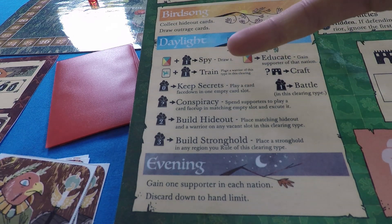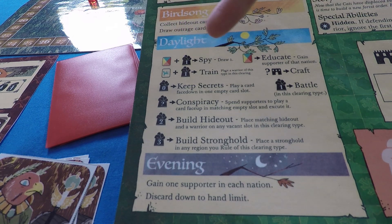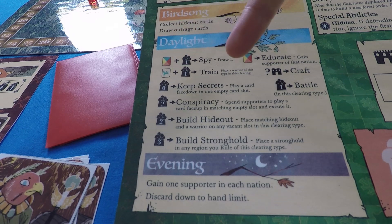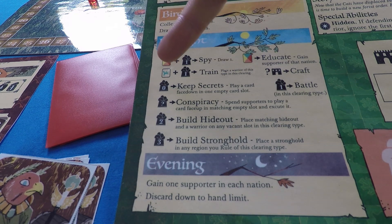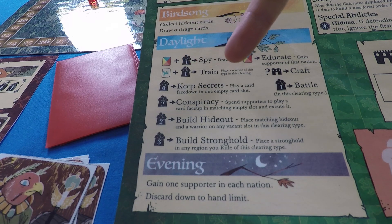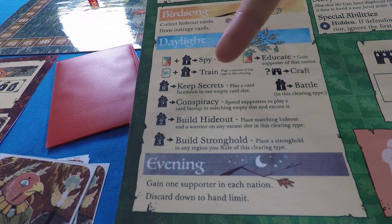The spy action lets you discard a card plus spend one supporter to draw a card. The train action requires you to discard a bird card plus one supporter, then place a warrior of the matching type in a clearing of that type — for example, discard a bird card and a mouse supporter to put a warrior in a mouse clearing. The craft action works the same as other factions — strongholds unlock faction symbols allowing you to craft cards.